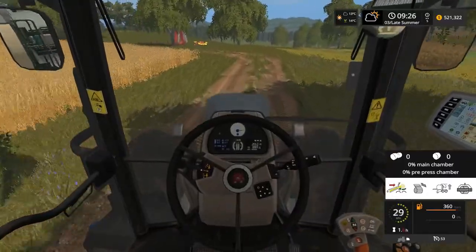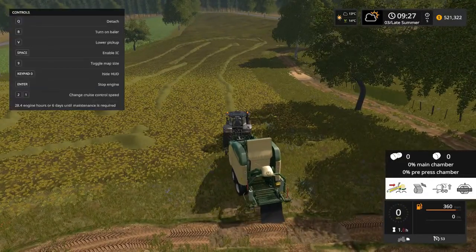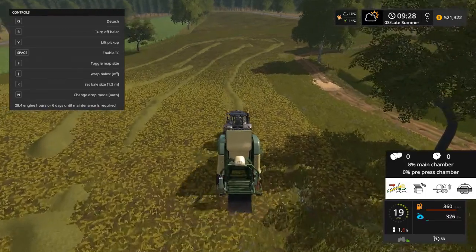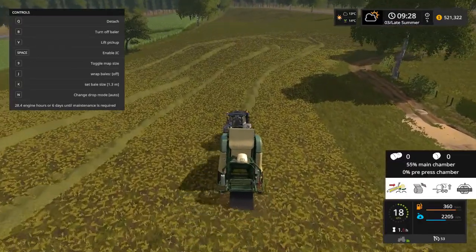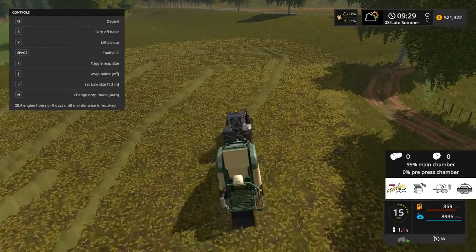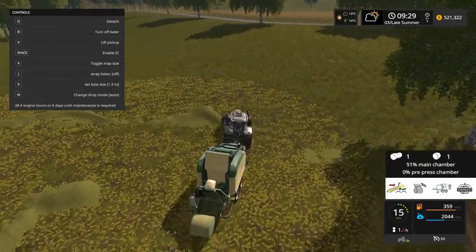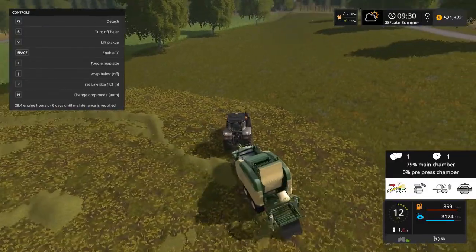I'm not going to make silage bales, so I'm simply turning the wrapping feature off - pressing J will turn off the wrapping process. Here we go, it's actually pretty fast. We can work at 20 kilometers per hour, which is impressively fast. And here comes the first bale - very nice texture with a green belt type finish.